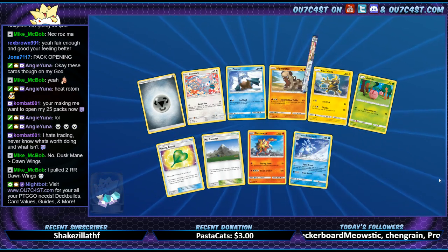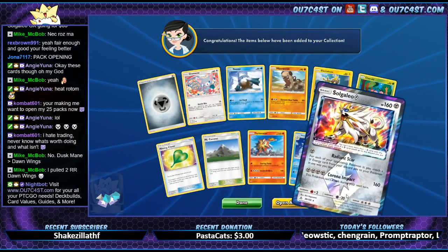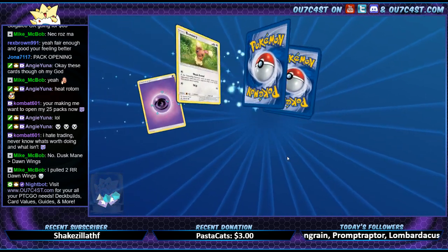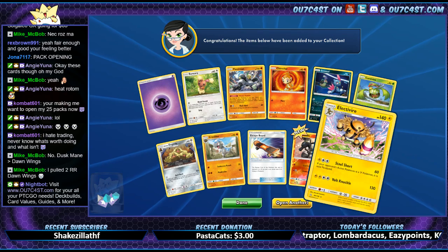Alolan Sandslash. And no — this ugly Prism. I'll take Prisms, those are easy like a pack and a half profit. Well, not profit — probably like half a pack profit after the one I opened that has it in there. Just gotta sell those guys quick.